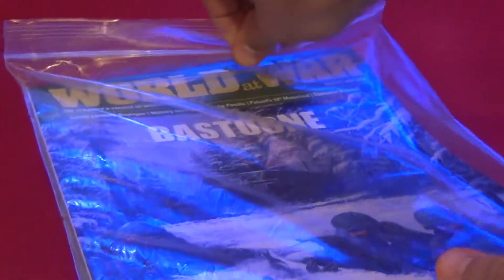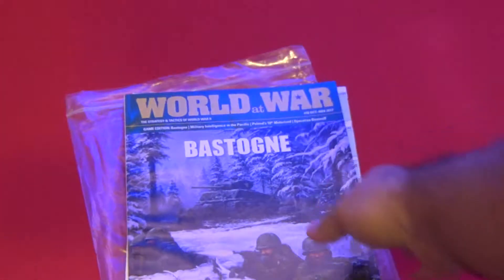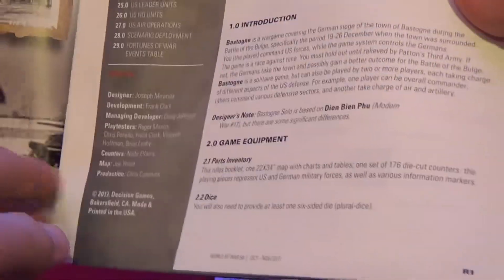So without much further ado, we'll have the unbagging. And there you go, unbagging it. We have a nice glossy magazine made by Strategy and Tactics Press, and inside we'll find, as usual, the rulebook for the game.